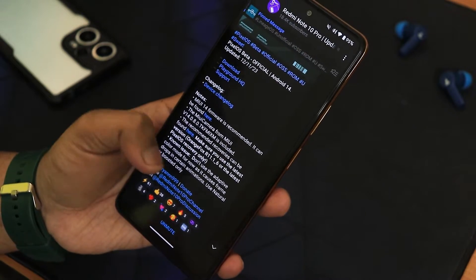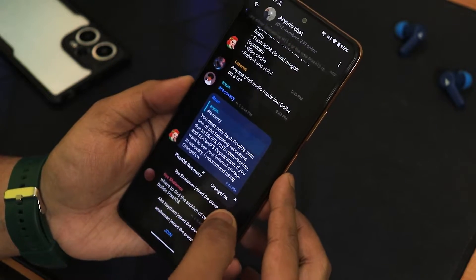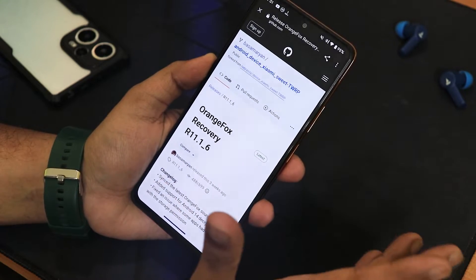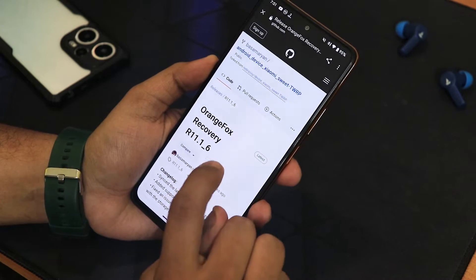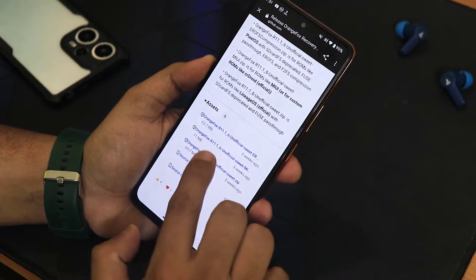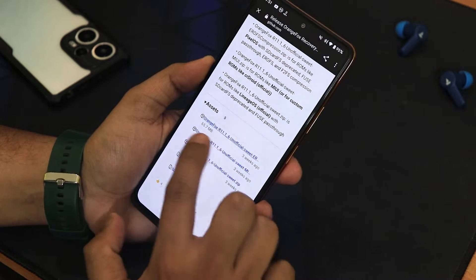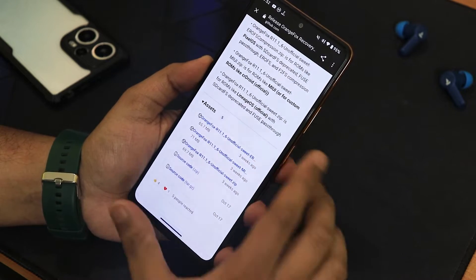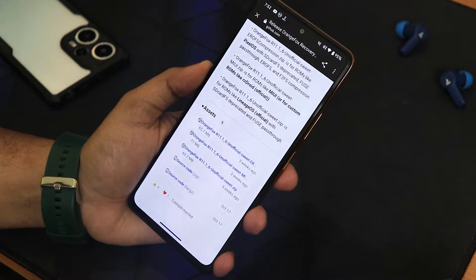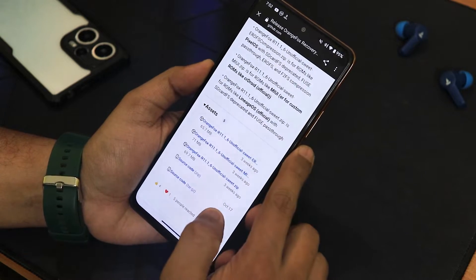You need to use Orange Fox Recovery 11.1.6 or the latest recovery. I was using the TWRP recovery earlier but right now I've switched to this particular recovery. To download it, just scroll on this GitHub page and download the first one which says 'eros' or something in the name. Just flash it as a zip file with your existing developer recovery — it will be flashed properly and will boot automatically to Orange Fox Recovery. Once it boots, format data and flash this ROM as any other ROM.